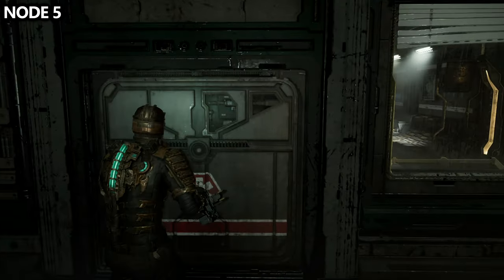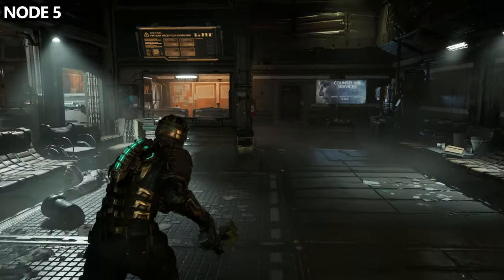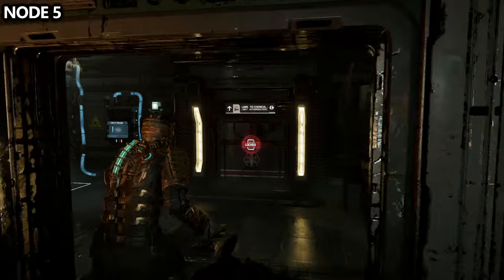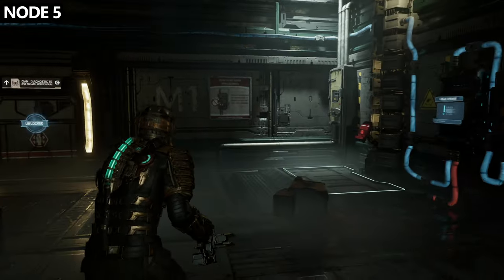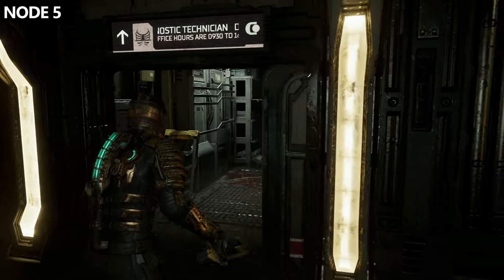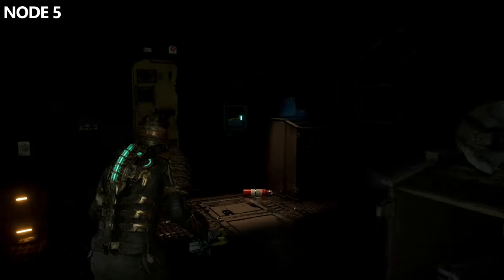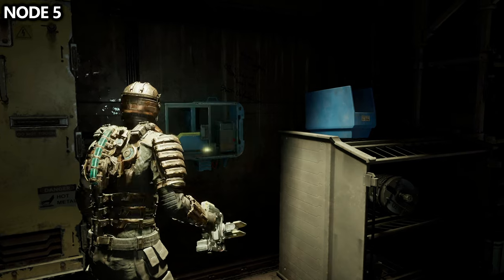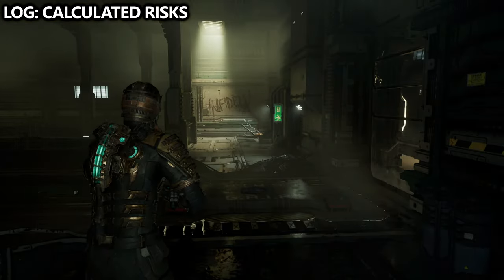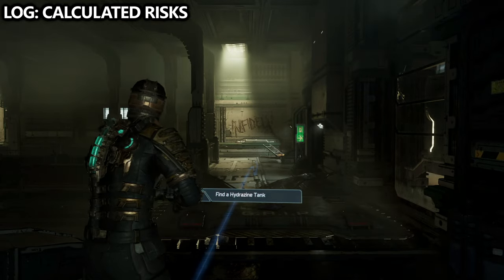Not far from the Patient Harris log, we can also find Node 5. Feel free to loot the room as well, but you'll be locked out of a couple of the crates until later. If you go back towards the circuit breaker, you will have also opened up this office here, which is the Diagnostics Technician room. Inside on the far wall, you can find another node.